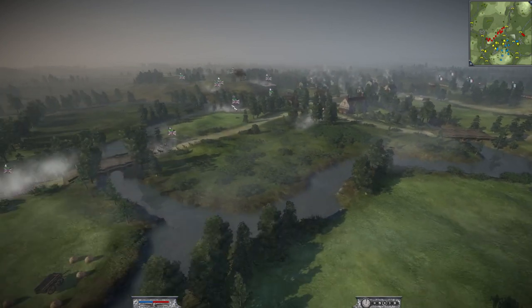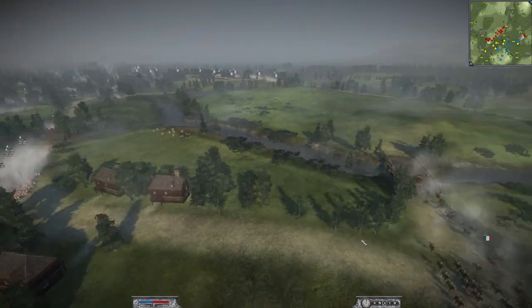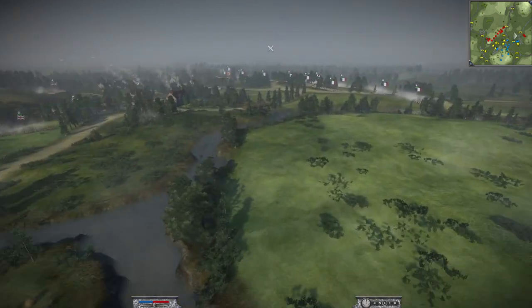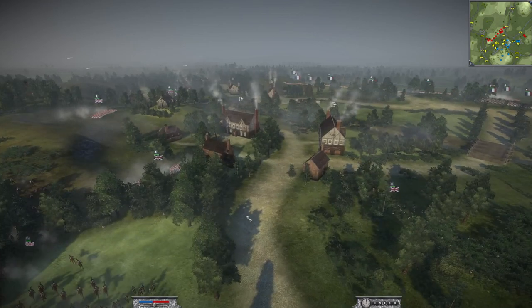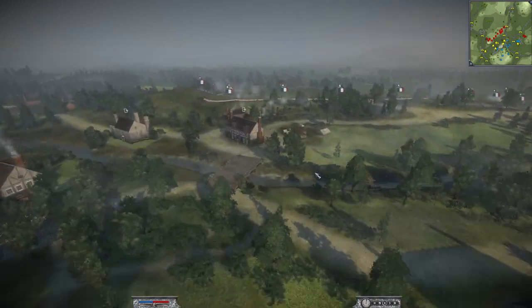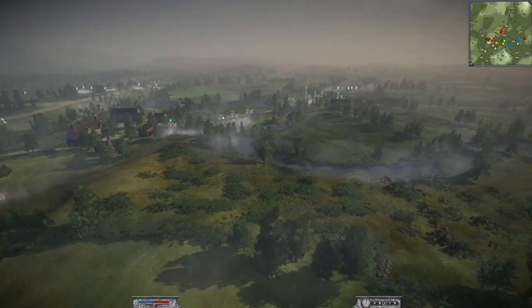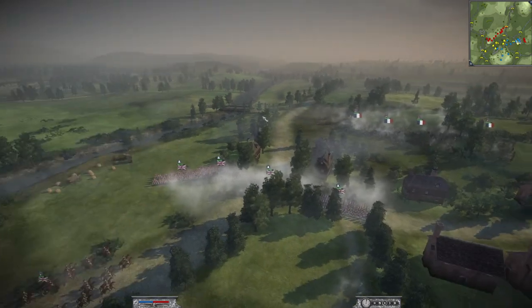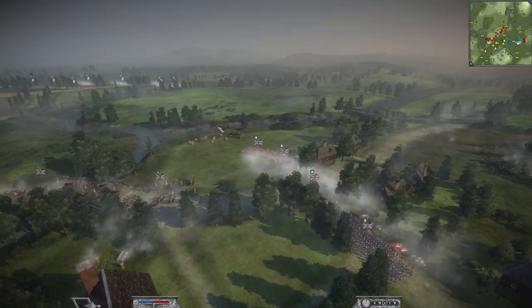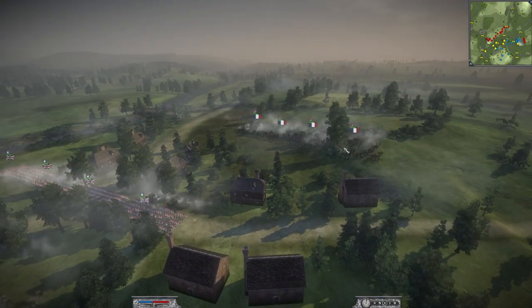My plan early on was to come and take this left flank, move around and flank him, take this position while trying to hold the middle with as minimal troops as possible. This plan works — it definitely works for the most part — but the problem with it is it might work a little bit too well.